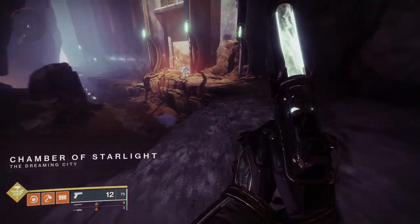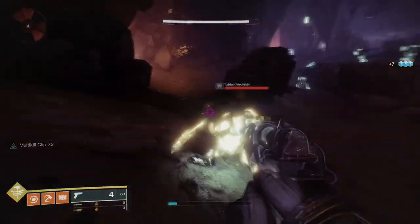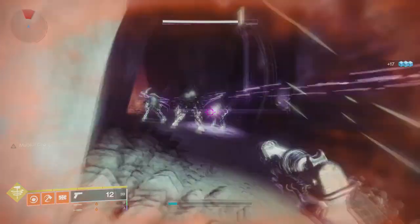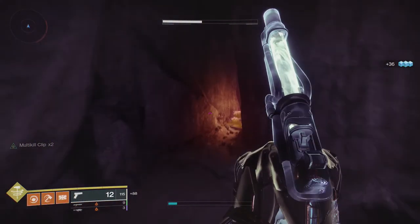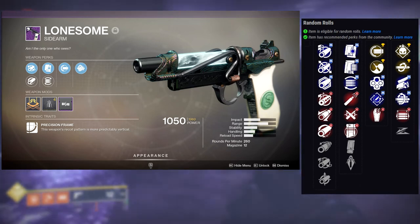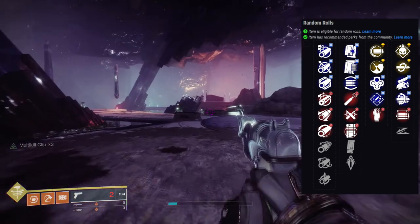Next up is Lonesome, one of my favorite guns in the game right now. I actually have the curated roll on my Titan, which is Overflow and Swashbuckler — it's amazing. The first perk row includes Fully Auto Trigger System, Zen Moment, Outlaw, Rapid Hit, and Grave Robber. The second row has Demolitionist, Kill Clip, Swashbuckler, Multi-Kill Clip, Opening Shot, and Slideshot.